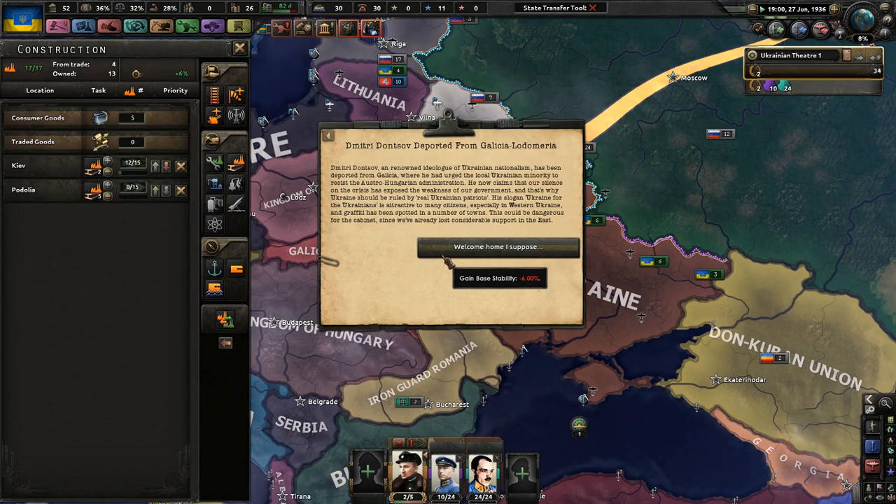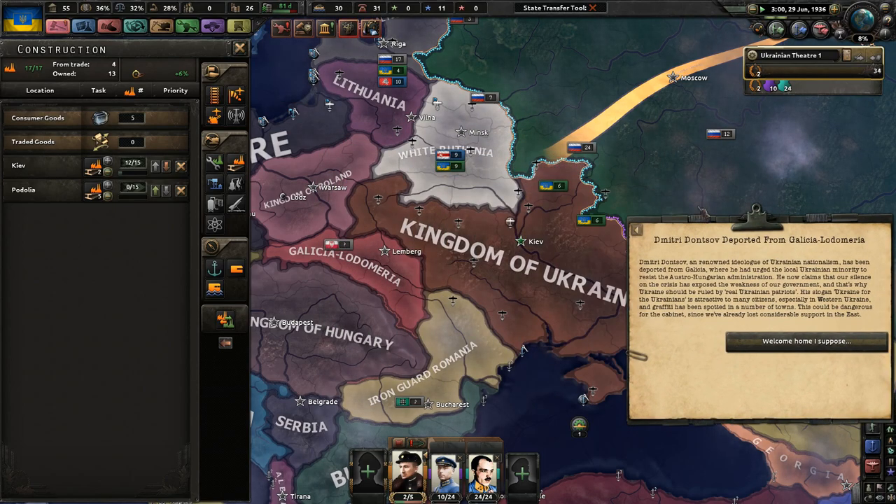Dmitry Dontsov deported from Galicia-Lodomeria. He was a renowned ideologue of Ukrainian nationalism, but he has been deported from Galicia, where he had urged the local Ukrainian minority to resist Austro-Hungarian administration. He now claims that our silence on the crisis has exposed the weakness of our government, and that Ukraine should be ruled by real Ukrainian patriots.